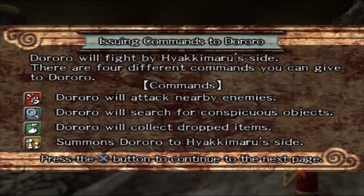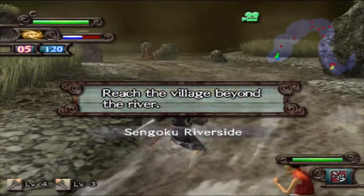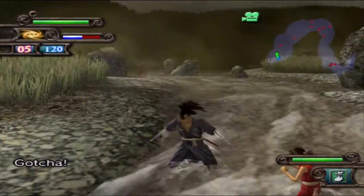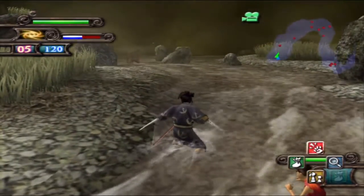As you can see here, we can control Doro to a certain extent. We can send her to attack, to pick up items - just hold the circle button. We yell at her, and yeah, get some items. We're gonna have her just fight stuff because, believe it or not, she's actually a pretty damn good fighter.